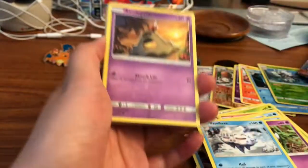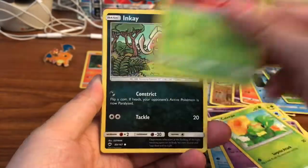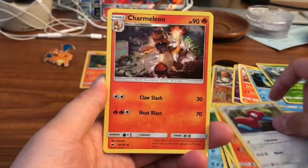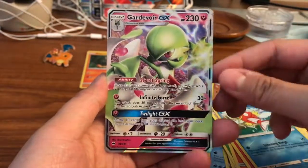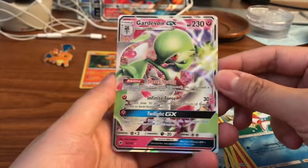That's all I want — just one ultra rare. We got Sandygast, Caterpie, Ledyba, Inkay, Crabrawler, Leaf Energy, Simisear, Porygon-2, Charmeleon, Magikarp reverse — and our rare is a Gardevoir GX, very cool! That is one of the better cards to pull in this set — that is awesome.